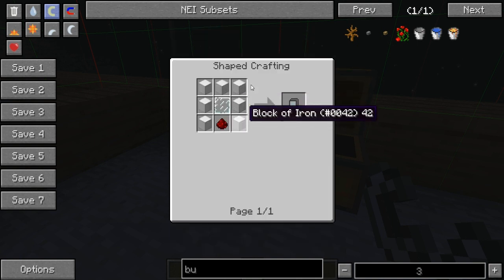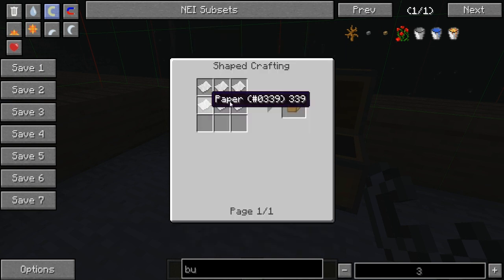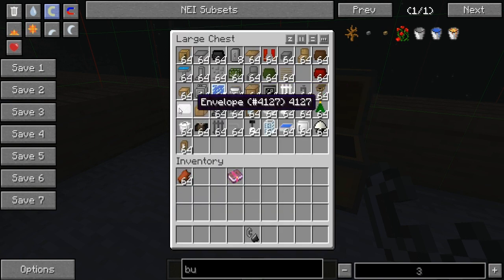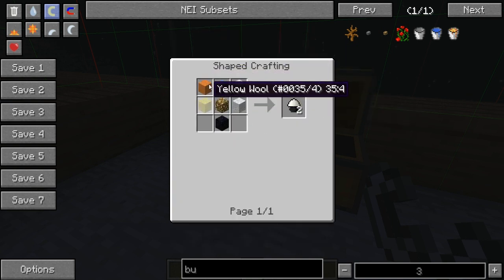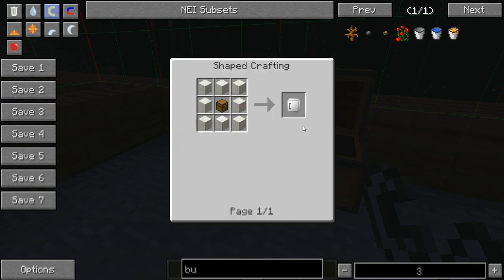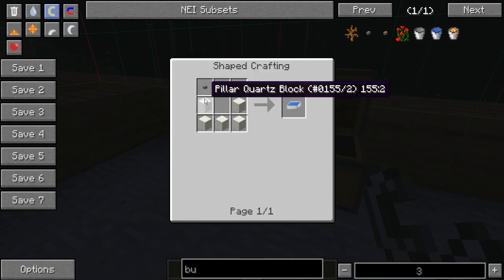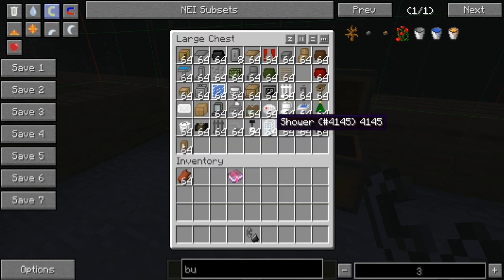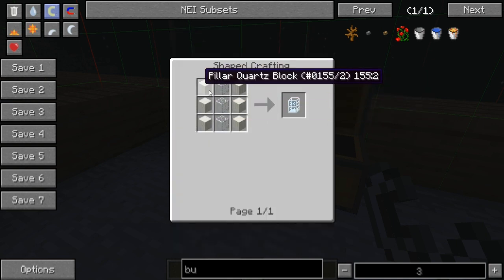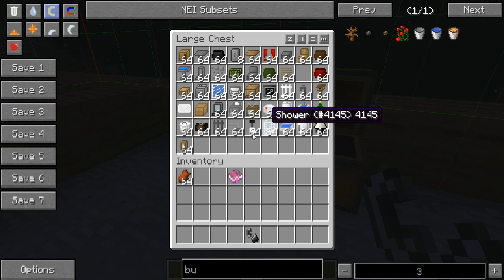For the computer, it's seven iron blocks, one redstone, and one glass pane. For the package, it's six papers. For the envelope, it's two papers beside each other. For the lamp, it's five wool, one redstone, and one obsidian. For the wall cabinet, it's eight blocks of quartz and a chest in the middle. For the bath, it's six blocks of quartz and three glasses. For the ceiling light, it's a glowstone, stone, and an obsidian.